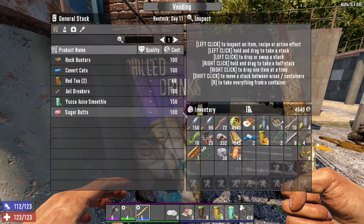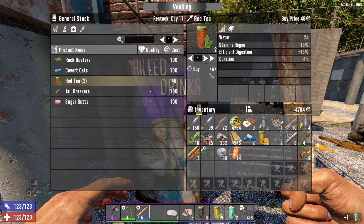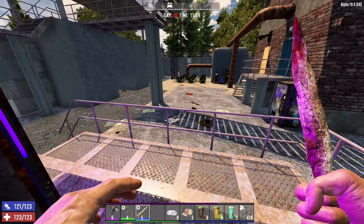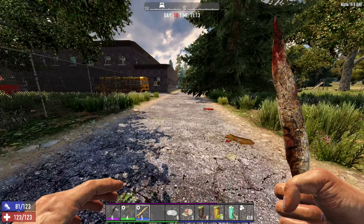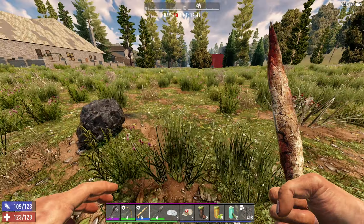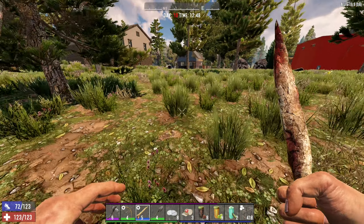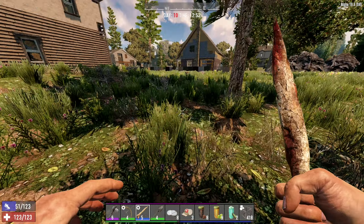Got a pretty good deal there. Let's see if there's any food here — smoothies, those are pretty good as well. When does she restock? Day 13, so three days until she restocks. All right, let's head back to base and see if we can make tier 5 armor. We just dropped off and I have enough to make like two pieces of the leather armor, but I really need sewing kits to complete it. I think I have exactly enough leather to make a full set of tier 5.